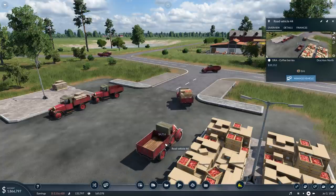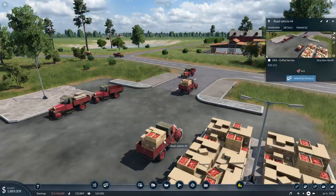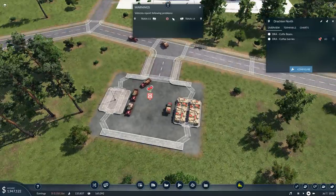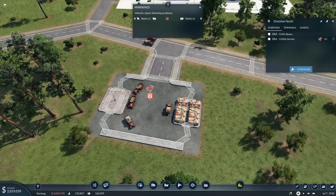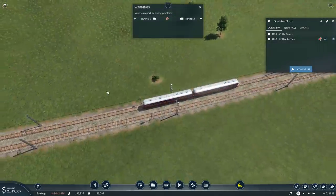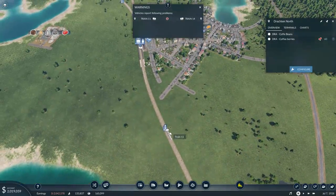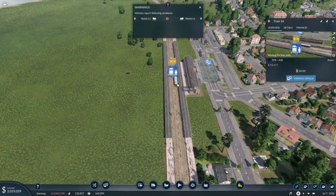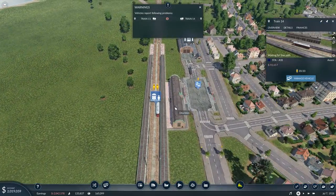You can see that it's dropping something off and then loading on something else. And then they pick it up. We've got a collision here — trains 11 and 14. Train 11 is currently en route to Drachten and is about to collide with train 14, which is waiting to go to Osser.